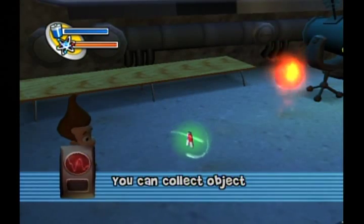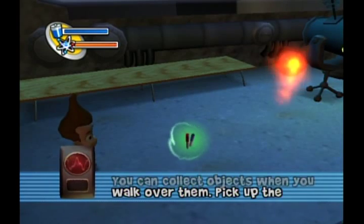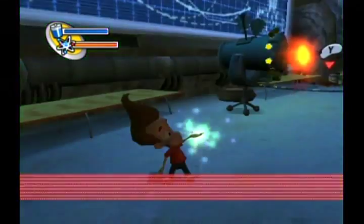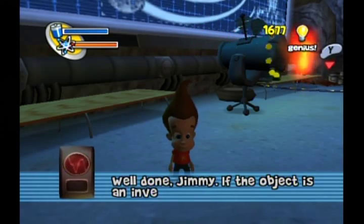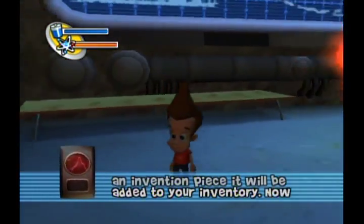You can collect objects when you walk over them. Pick up the object in front of you now. Cool! A gizmo piece! Well done, Jimmy. If the object is an invention piece, it will be added to your inventory. Now follow me.